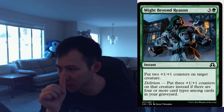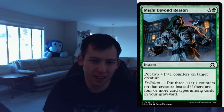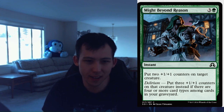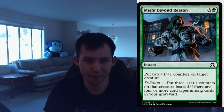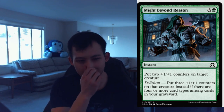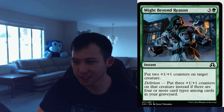Might Beyond Reason. 1 green, 3 colorless, instant. Put two +1/+1 counters on target creature. Delirium: put three +1/+1 counters on that creature instead. I was never a huge fan of Dragonscale Boon, and that untapped the creature. But as far as combat tricks go, this is fine because it stays, and there are synergies with +1/+1 counters. With Delirium it actually is not bad — not great, but I can definitely see running this card. I'm gonna give it a 2.0.